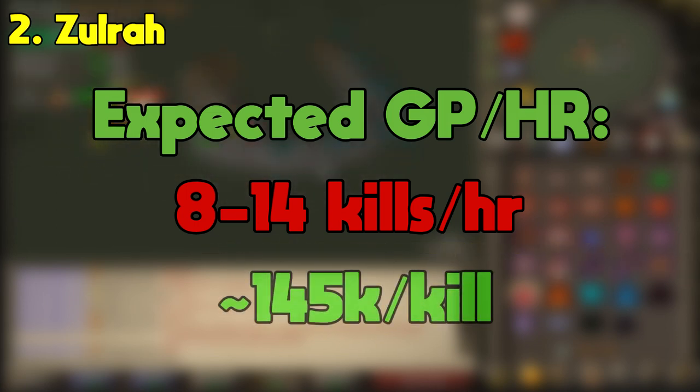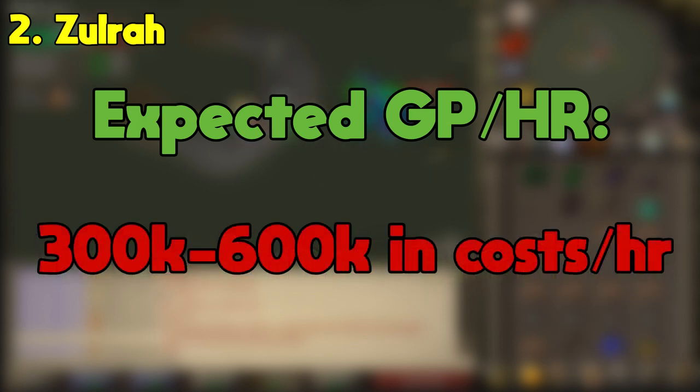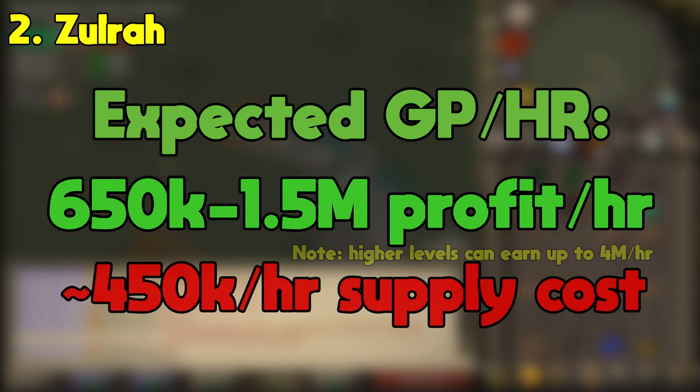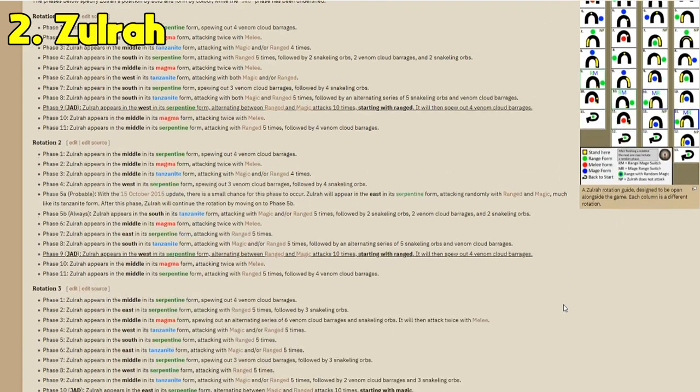On average, you can earn about 145k per kill at Zulrah, so you'll get a net gain between 1.1 to 2 mil. Supply costs can vary depending on how good you are at the boss and the gear you bring, but most people spend somewhere between 300 to 600k an hour at Zulrah, giving us an average of about 650k to 1.5 mil profit an hour at a mid-level if we assume we spend about 450k on supplies. I know Zulrah might be intimidating for some players, but once you get the rotations down, it really becomes muscle memory and isn't bad at all.